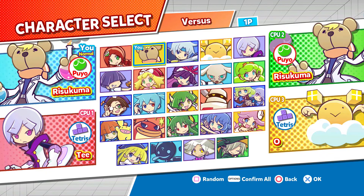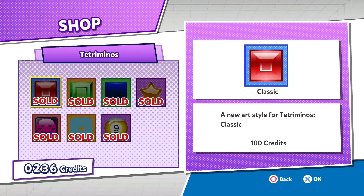Playing the story mode unlocks new characters for you to use in the arcade modes, as well as being a great way to accumulate credits. These credits can be spent in the shop to buy alternate voice packs, as well as textures for your Puyos and Tetrominoes.